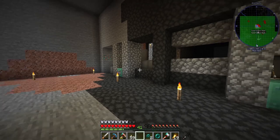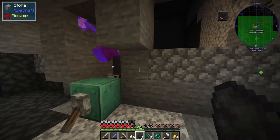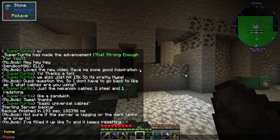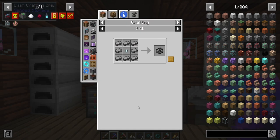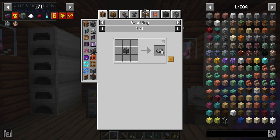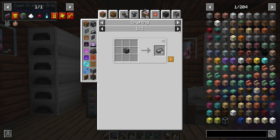We need one more diamond to complete the last mob masher. But now we have a good experience farm. We can just sit here, get experience, get gunpowder, all that. Eventually we'll do one of those spawner agitators. We have four of them. The recipe needs a compressed iron ingot and a gas tier — you make the compressed iron ingot in pneumatic craft.